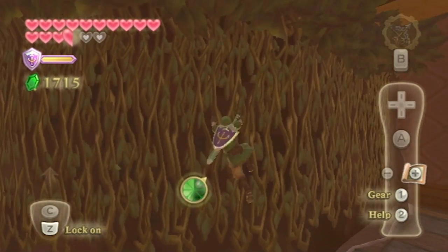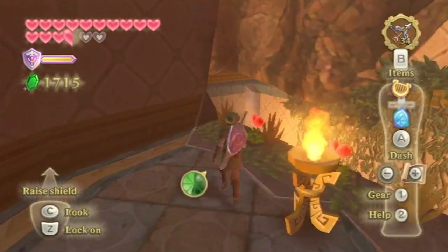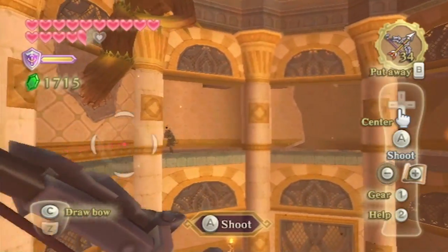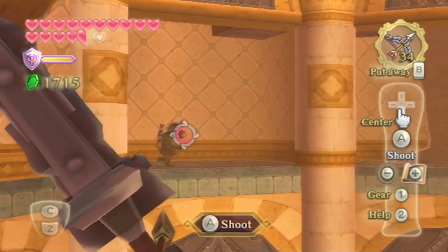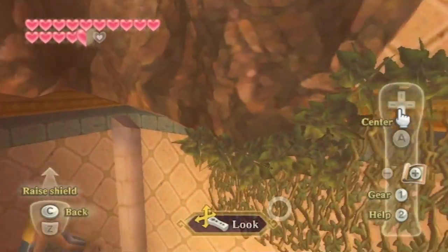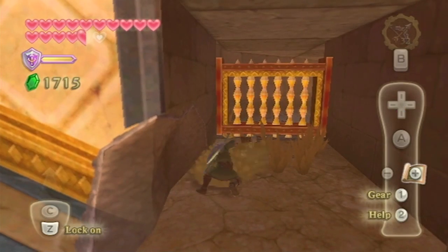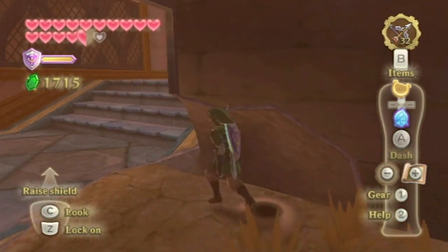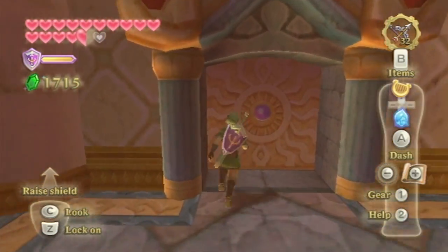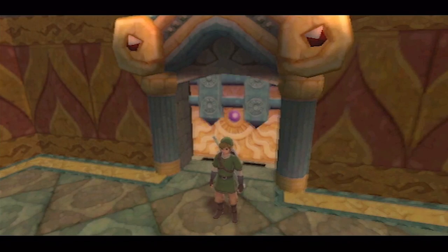We'll go across there and land right now. There's probably a Magmanos we have to deal with — he's probably not gonna be a danger to us, but I'm gonna kill him anyways. We can drop down there — nice. There's a digging spot but we can't do anything with it right now, nor with this gate. That's going to come until later. Head on through.